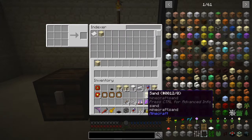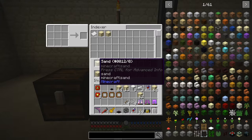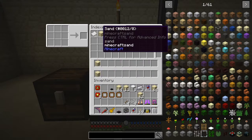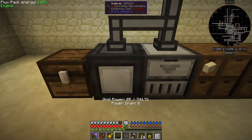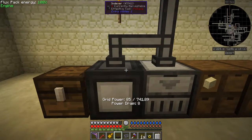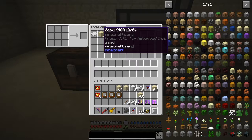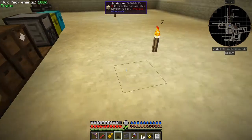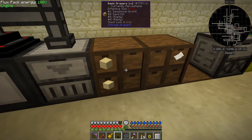If I click to take something out that works fine, and I can put something back in again, but it stays here because it's not being transferred. Now if I put a transfer node on top of this and shift right-click it, it appears in the system and the item disappears from here, moved into the connected chest.